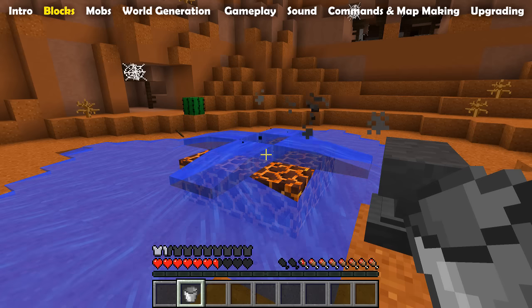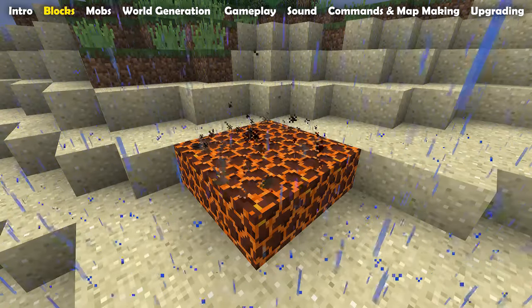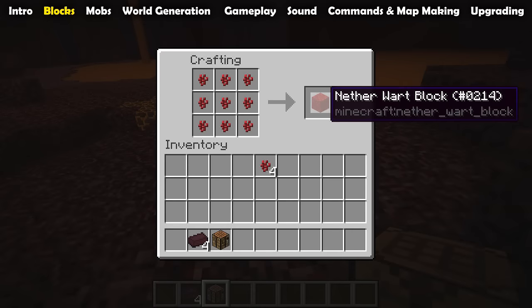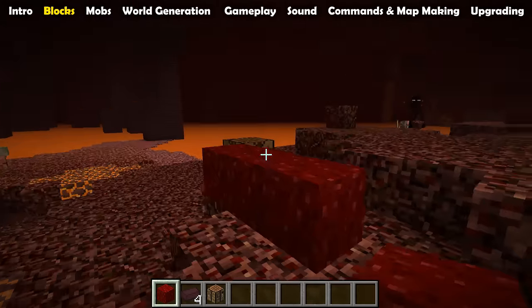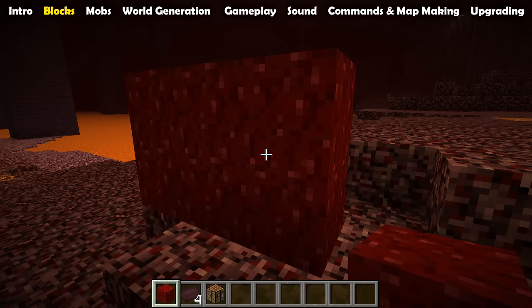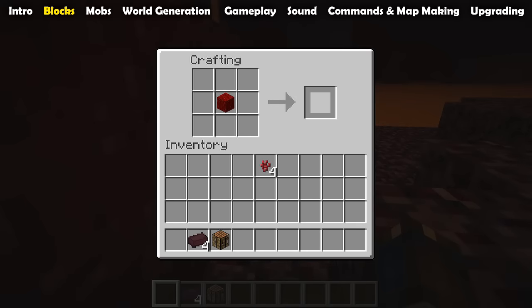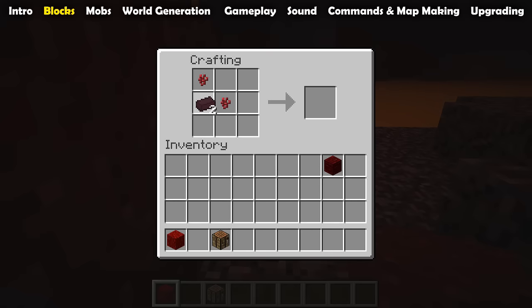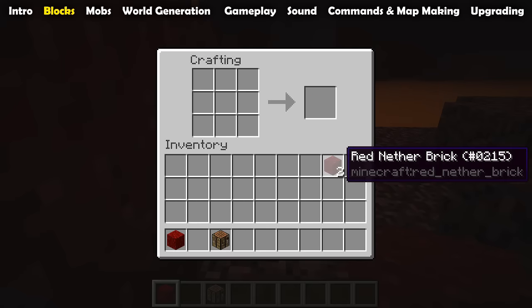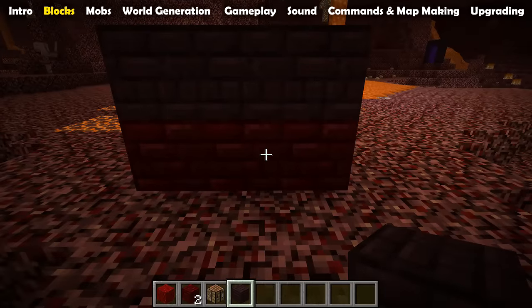That includes both flowing water and water sources. And if rain falls onto a Magma block, it will smolder and give off smoke particles. There are two other craftable blocks relating to Netherwort. First, a Netherwort block, crafted by placing 9 Netherwort into the crafting grid — this is a permanent block, once you craft it you cannot get your Netherworts back. It is simply a building block with a red texture resembling that of the Netherwort. There is also a Red Netherbrick block, crafted by placing 2 Netherbricks and 2 Netherworts into a crafting grid in a checkerboard pattern — it is a slightly lighter colored Netherbrick block with a more red saturation level.